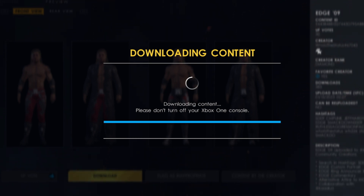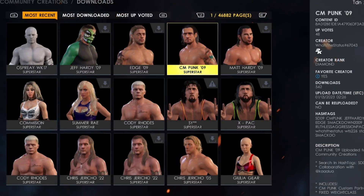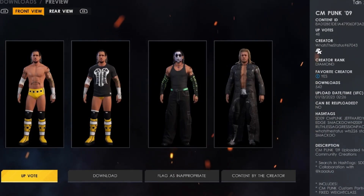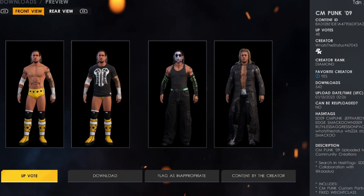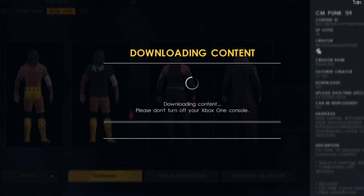Next up after Edge is CM Punk 09, which I also think is a cool attire. This is again the Smackdown 2009 pack. CM Punk 09 comes with a custom portrait. It has the yellow attire — oh, I remember this attire, this attire was fire back in the day! I definitely remember this attire.